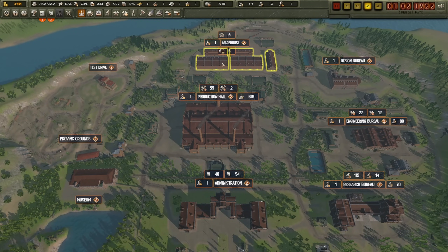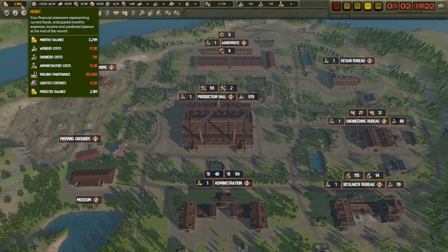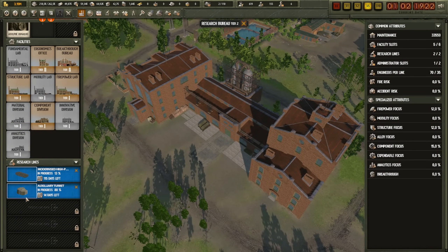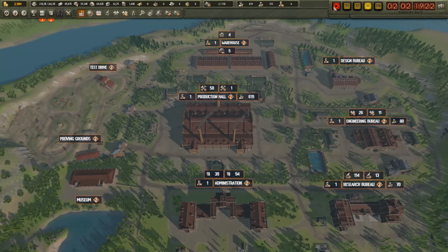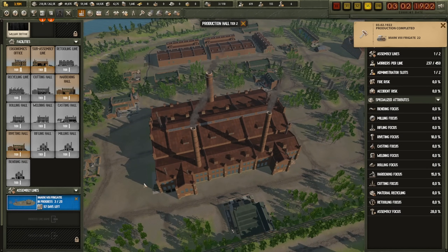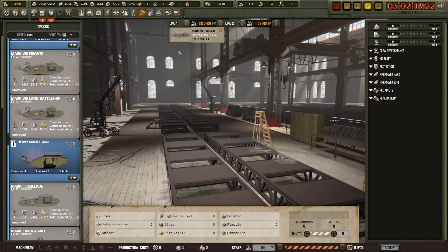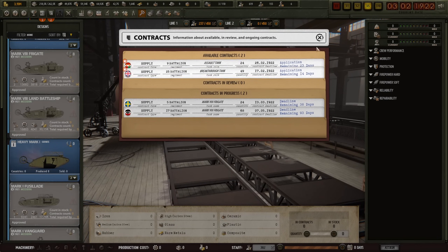I've also been upgrading my warehouse a bit — ordered a whole lot of resources, which did bite into my budget a fair amount, but I'm pretty good for resources. The Research Bureau is working hard on getting the auxiliary turret researched, and that should allow for the building of additional tanks. We're building another 20 tanks over here as part of one design line. We have three, building another 20 — that's 23 — and the Germans want 68.